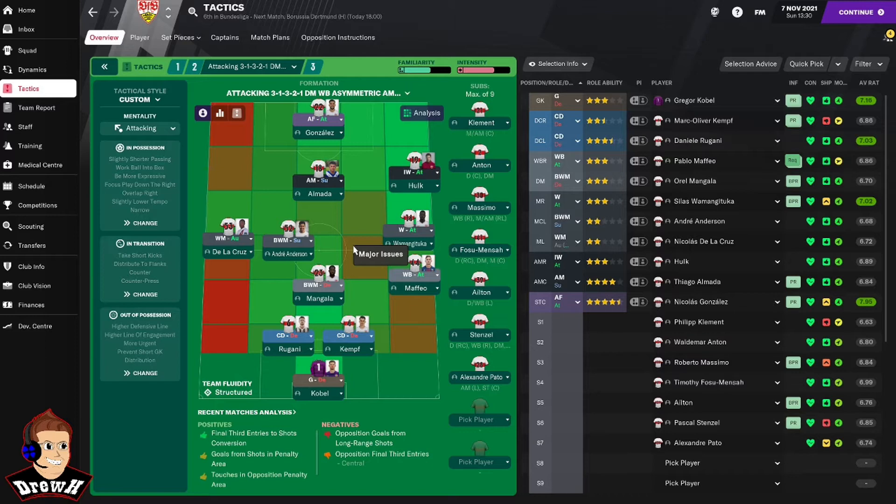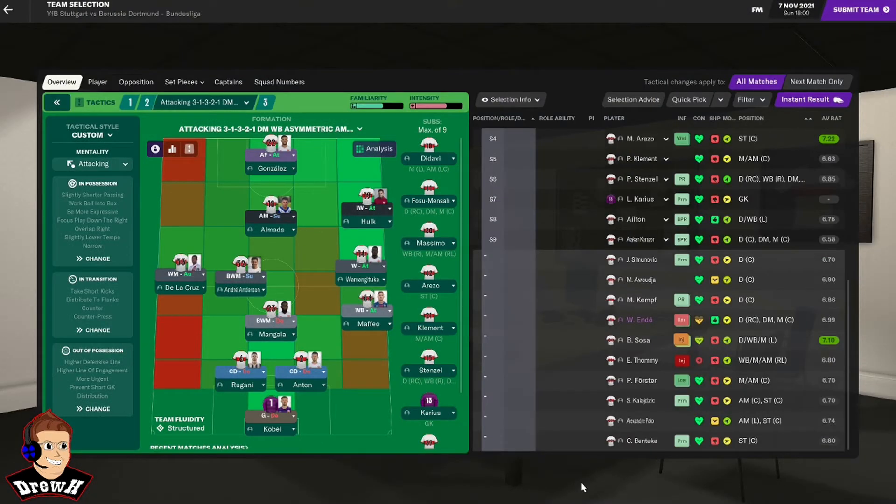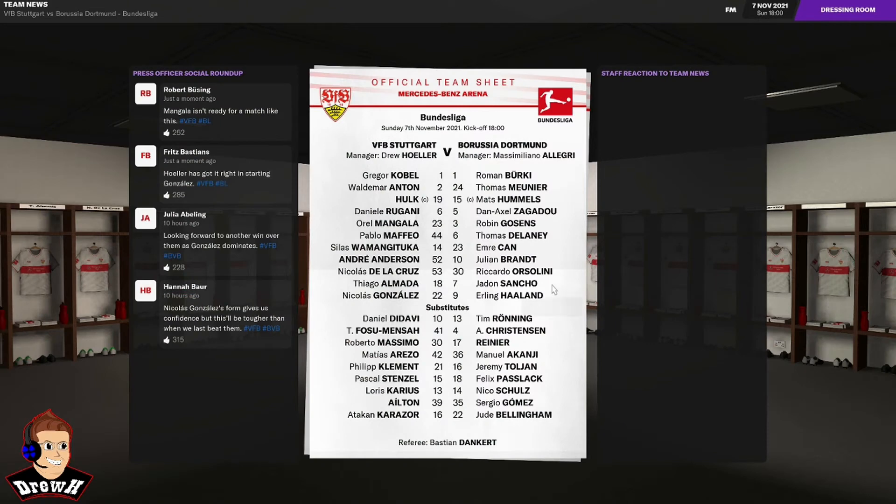So let's get into this Dortmund game where potentially it could all fall apart. This is the lineup we're going with today: Cobalt in goal, Anton and Regani as center backs, Mangala just in front of them, Mafio, Waman, Katuka and Hulk on the right, with Andre Anderson and De La Cruz in midfield, Armada just behind our top scorer Gonzalez. Borussia Dortmund have still got the likes of Haaland and Sancho.